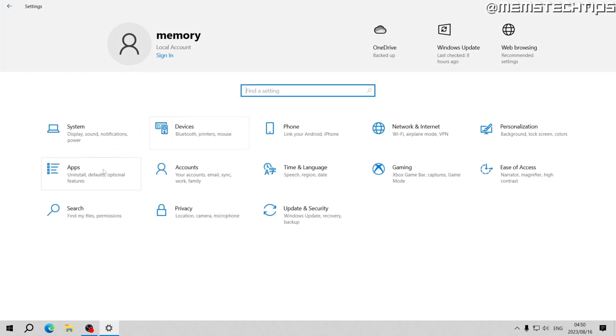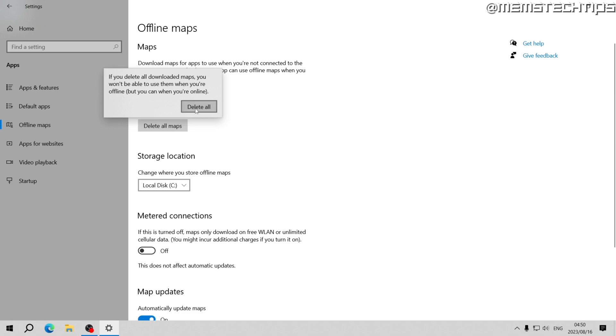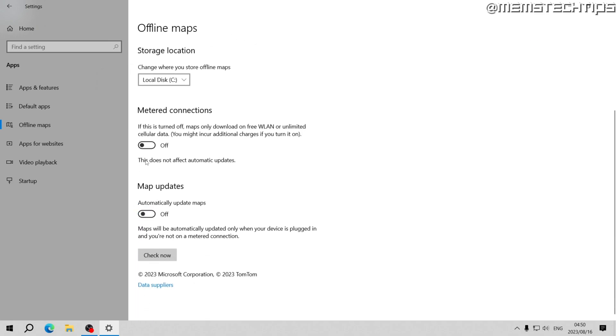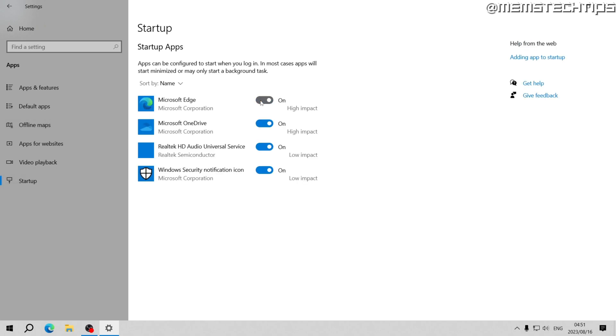Go to Home, then Apps, then Offline Maps. Click 'Delete all maps' and make sure both sliders are turned off. Click on Apps for Websites and turn off both of those sliders. Then go to Startup and turn off any programs that you don't want running at startup.